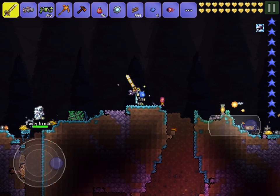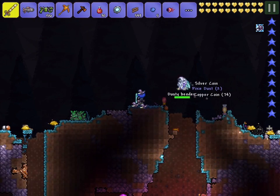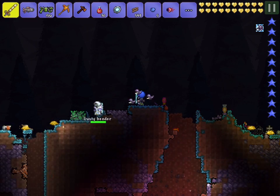Now, this weapon is really OP — overpowered for a drop off the Wall of Flesh — so I'm going to spawn in the Eye of Cthulhu and he is going to fight with it.